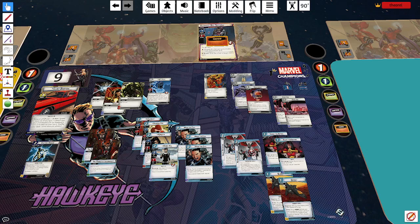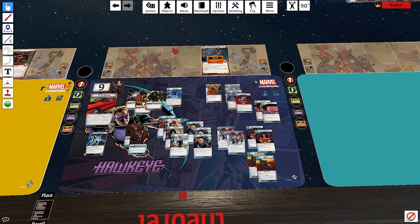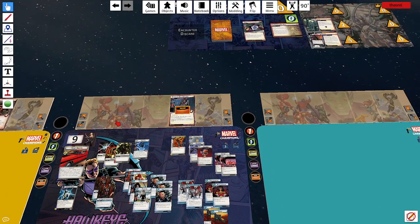Hi everybody, this is Theorall. You can find me on the Marvel Champions Discord in the rules discussion, or doing the Card Text podcast with Bob and Scott where we explore various rules conundrums. Or you can find me here playing a Marvel Champions playthrough that I've been doing every Tuesday and Thursday. This is episode 11 — Hawkeye vs. Arnim Zola.